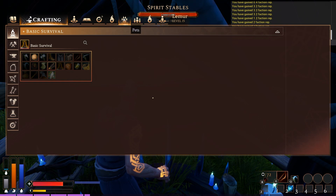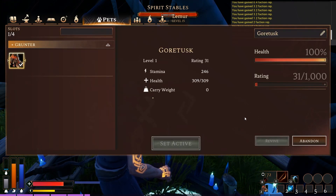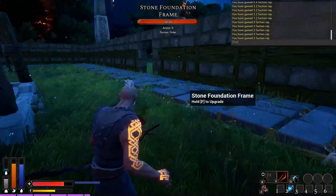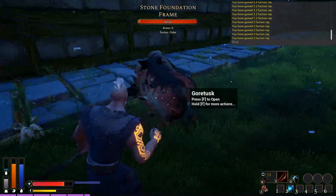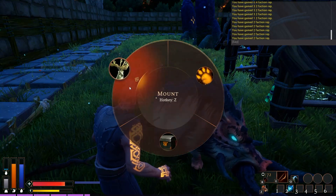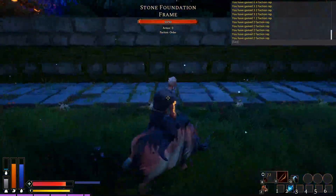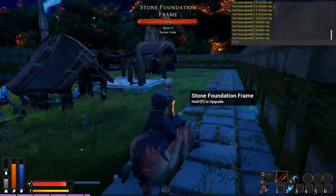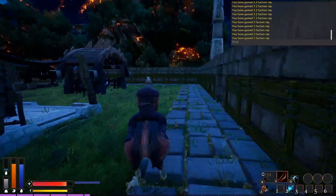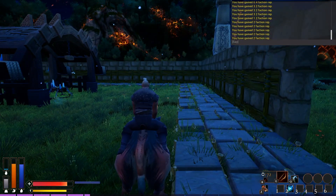Hit your C button, go to your Pets, and you can see him right here. You can set him as your active pet and he becomes your Z button. That's your pet! You can ride him, open him, mount him — it's hotkey Z. So we can mount him and now we've got ourselves a Gortusk that we can ride around on. He's not the fastest thing in the world, but it's something.